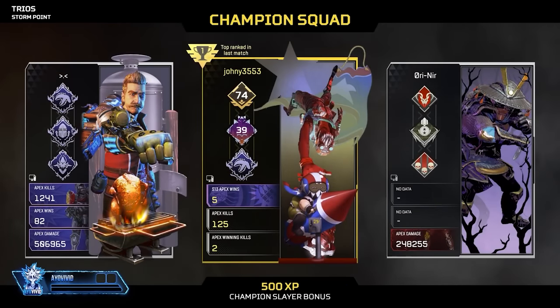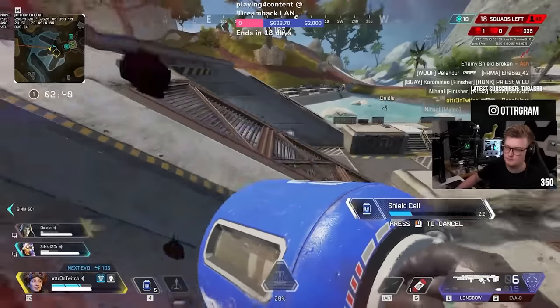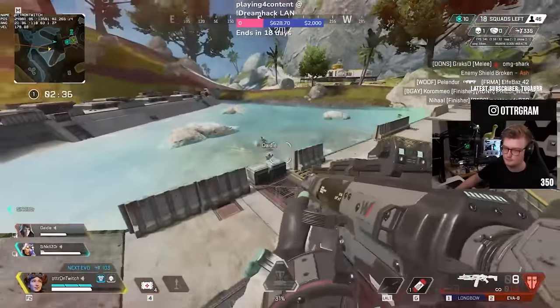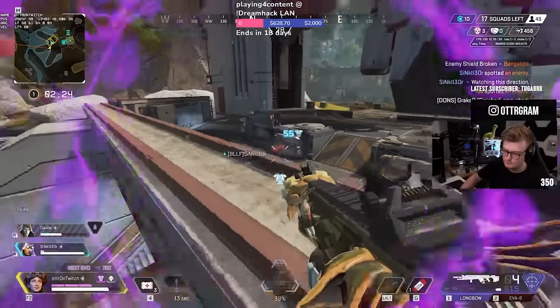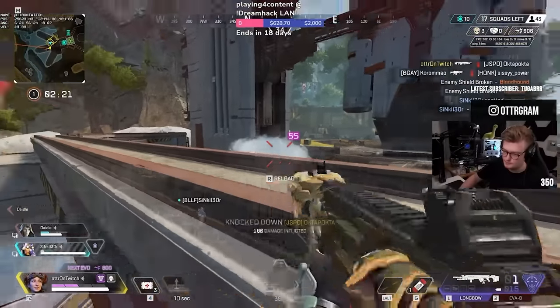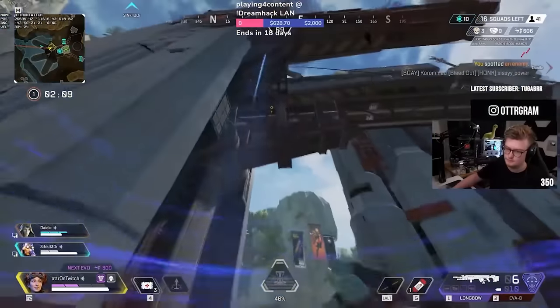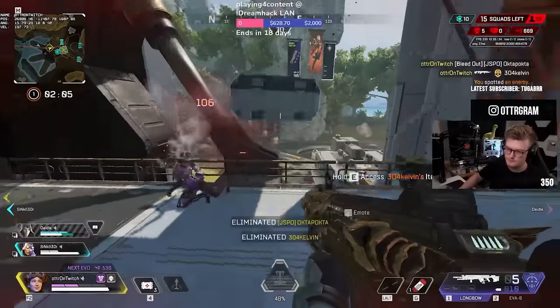This doesn't include bot lobbying, which is intentionally getting into easier lobbies just to get a high kill game. What's the point of having a 20 kill badge if you cheated for it? Putting yourself in a bot lobby or queuing with friends who feed your kills offsets how much luck, skill, and strategy you need. It comes down to how badly you want it, but I really don't recommend taking that shortcut.